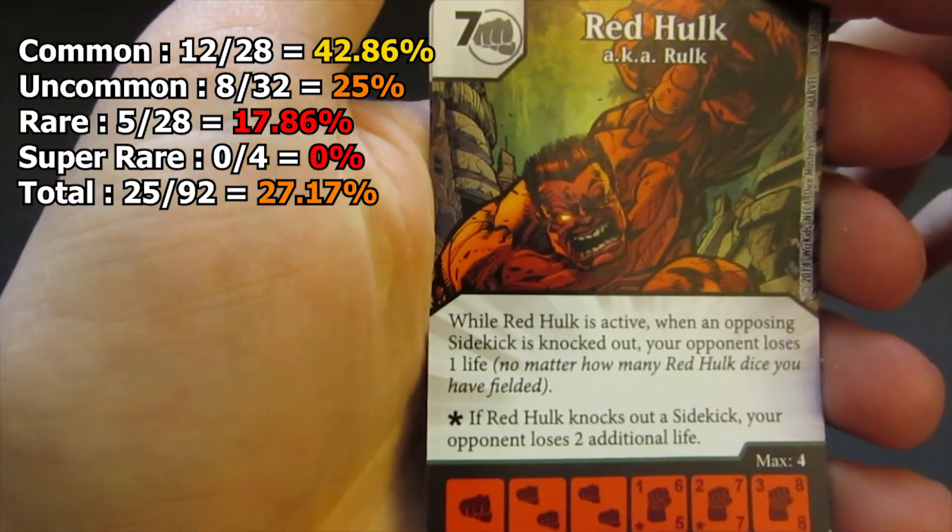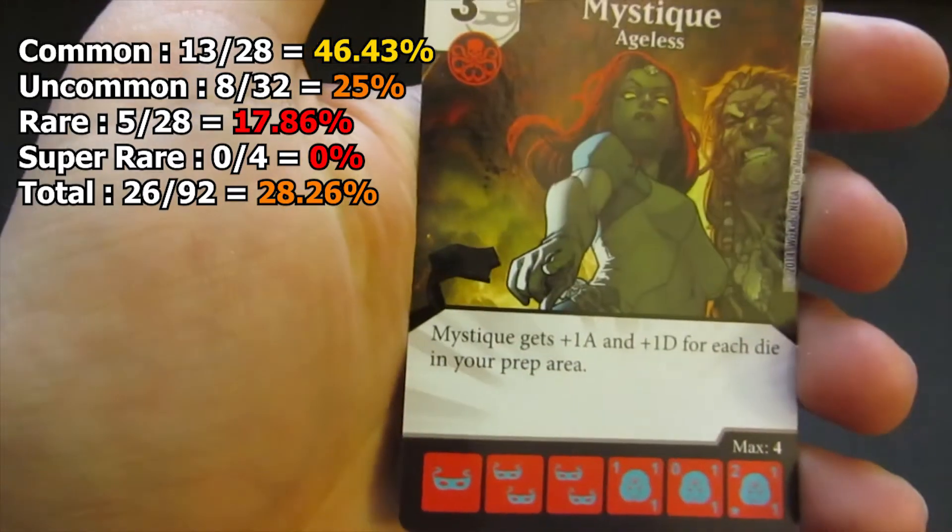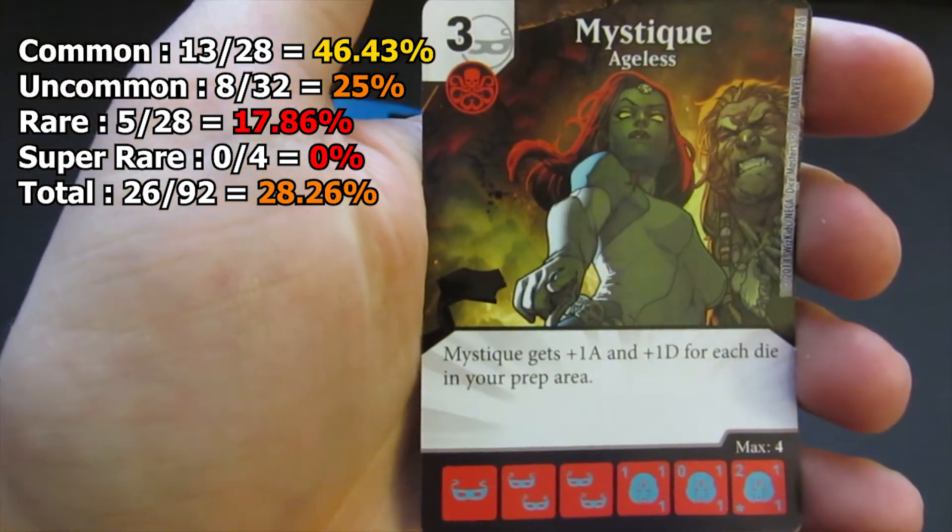Our second pack starts with a Red Hulk, so I haven't seen that character yet, and then we finish with a common Mystique.